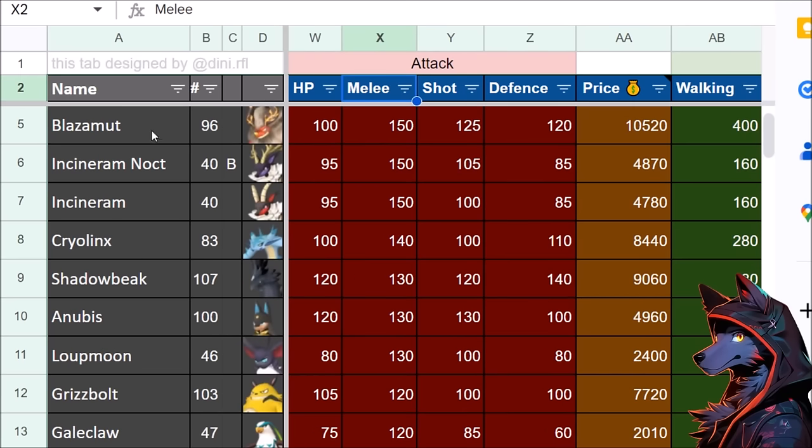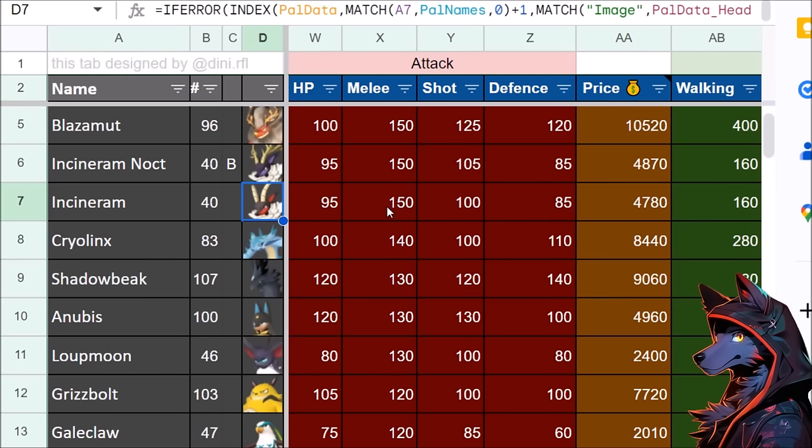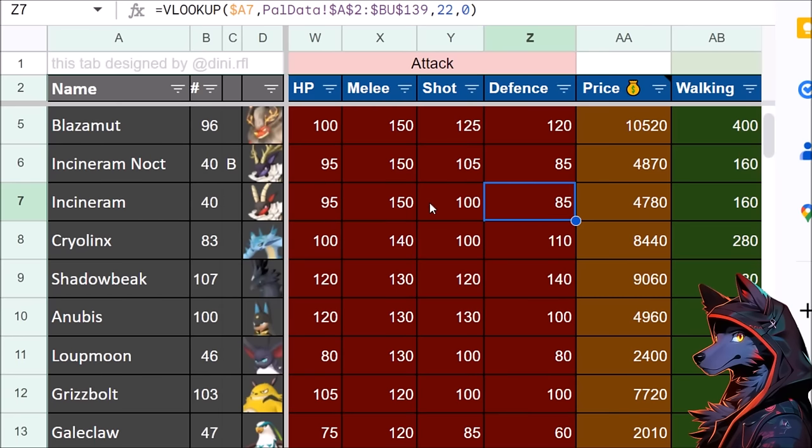The hardest hitting pal is Blazomut — again an absolute beast with 150 attack, 120 defense, 100 hit points. But then Incinoram has 150 melee, and Incinoram Noct just has five more points in range which doesn't matter much. So if you're dueling with Incinoram, it's not a crazy pal to get — maybe just stumble into it from an egg. Not super tanky, but decent enough stats and it just does crazy damage.